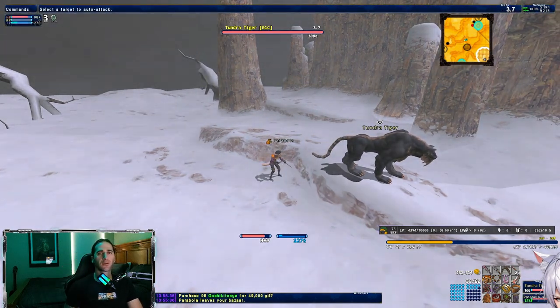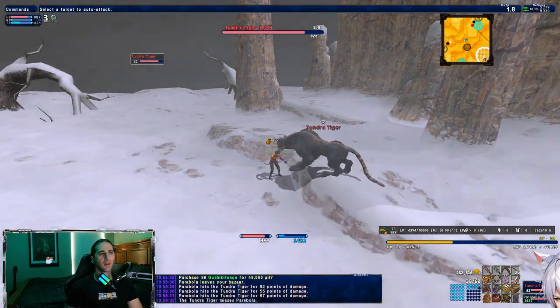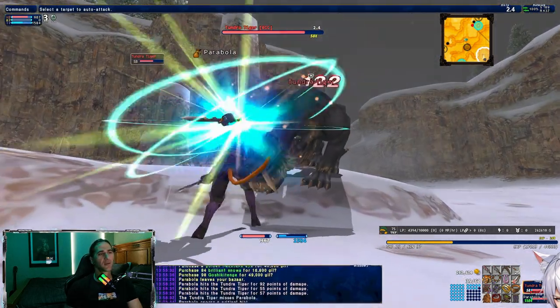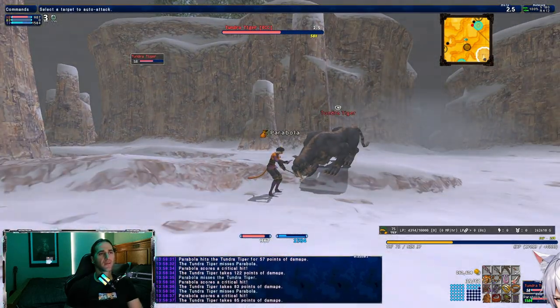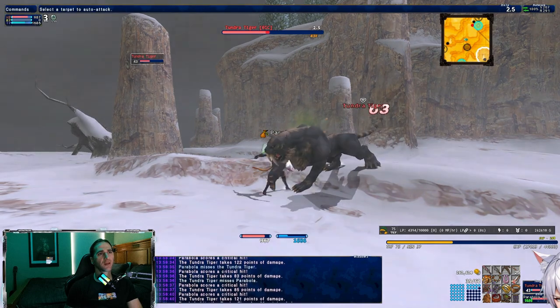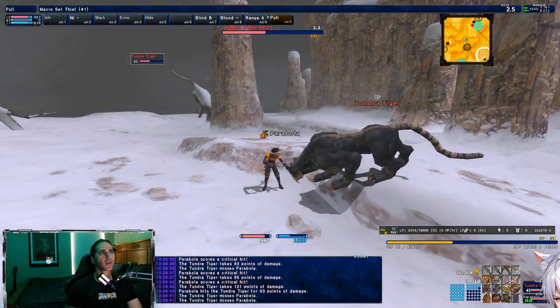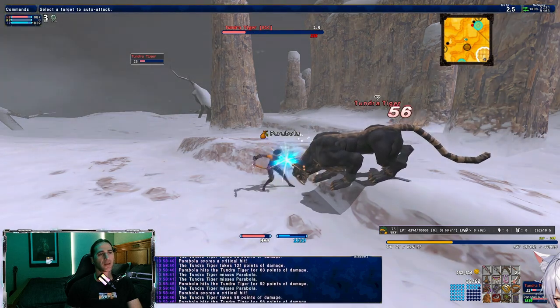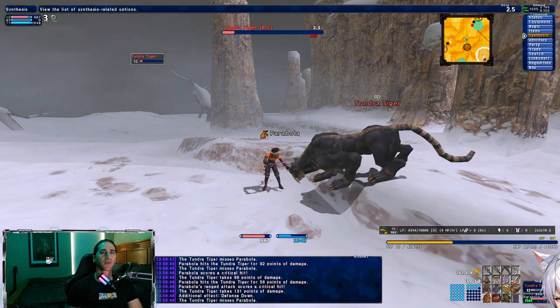Hello everyone, welcome to the video. My name is Peribola and this is episode one of my farming adventures. I'm going to be bringing you guys short-form videos on what to farm and where to farm it. Today we're going to be farming tundra tigers and snow giants over in Budacine Glacier in the Farangandhi region.